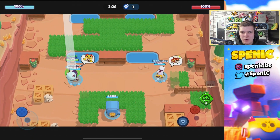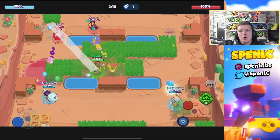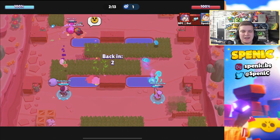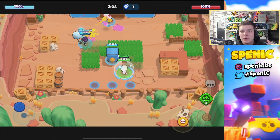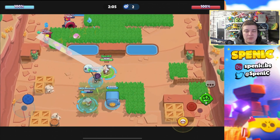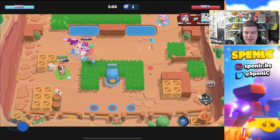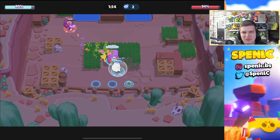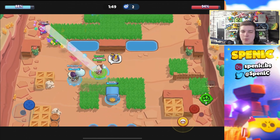Jumping into the first heist map, we have Kaboom Canyon. The number one comp for me has to be Gale and Daryl. You want to use Gale with the launch pad and launch Daryl into the middle as much as possible. Daryl is so strong with his super when he rolls across the lake — he can get so much damage so easily, it's literally instant pressure every single time.